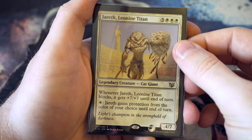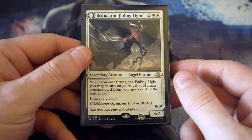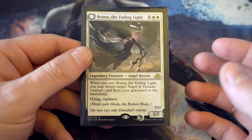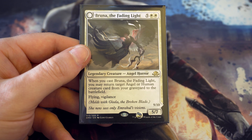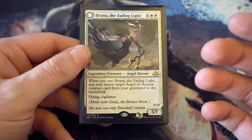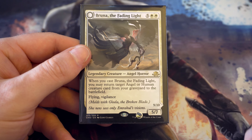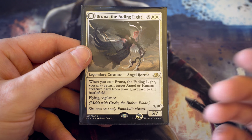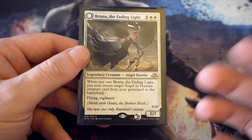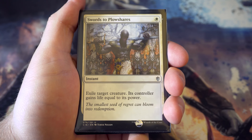There's only one seven drop in white. It's a card from Eldritch Moon - not 100% sure whether it'll stay in, but it's a five-seven with flying and vigilance which is decent by itself. Whenever you cast it you can return an angel or human creature from your graveyard to the battlefield. The fact that it's returning to the battlefield is the huge plus, and there are a lot of humans and a few angels in the cube, so I think this is a really useful card.